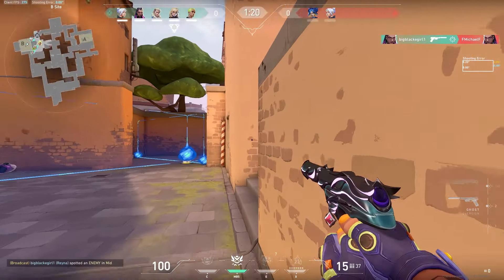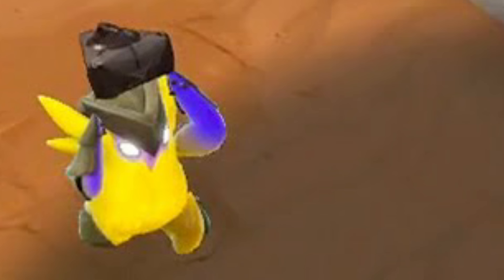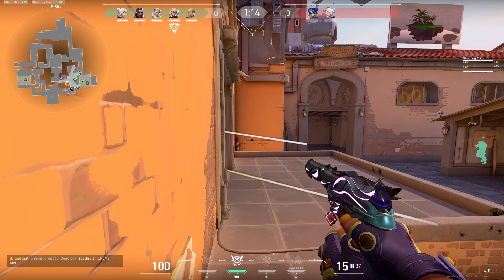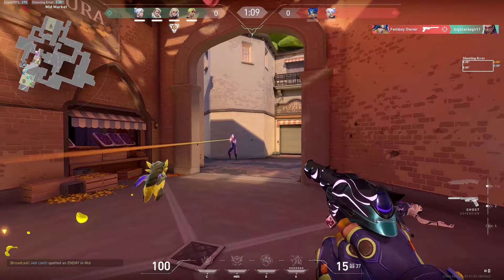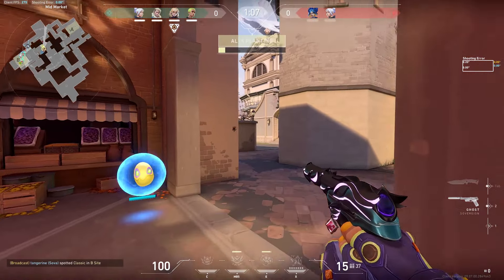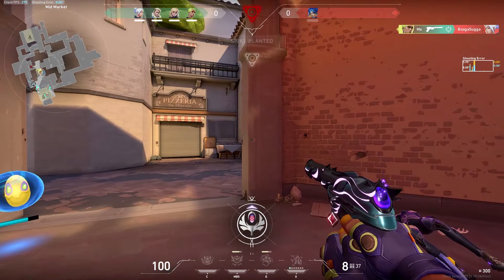Gekko thrives off of his ability to plant the spike independently of himself with his Wingman, and he'll also stun enemies if he's not holding on to the bomb, which is also pretty cool. Another really cool thing about Gekko is he can pick up two of his abilities and his ult and throw them out again, which means that you can use your ult up to two times in a single round, which is very very strong.